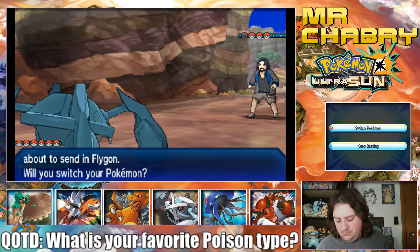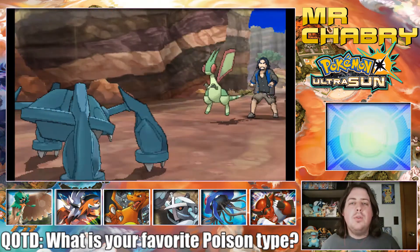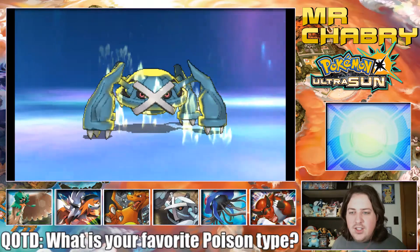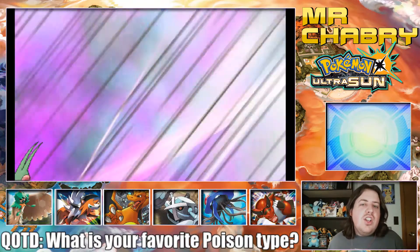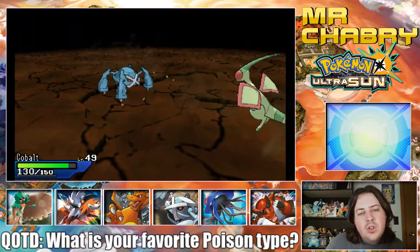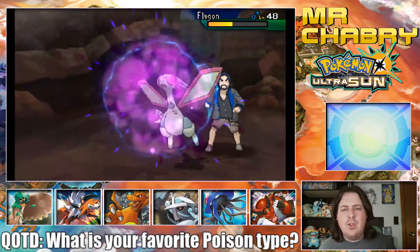Flygon. If I had Ice Punch, that would be perfect right now, or even Ice Beam. I'm going to use Shatter Psyche instead of Zen Headbutt. I'm going to look this Flygon in the face. Flygon gets Dragon Dance now, doesn't it? I can't use that — pointing out that it doesn't have Dragon Dance. Flygon, you are just a poor man's Garchomp. I guess Flygon's happy with what it's got. I think we can take one Earthquake. The Shatter Psyche didn't do as much as I thought it would.